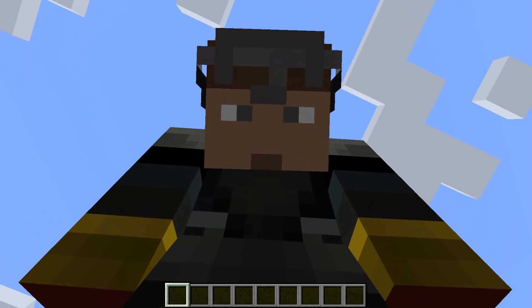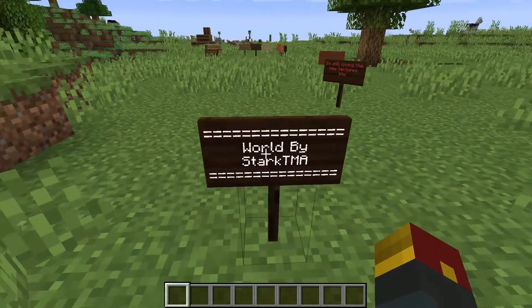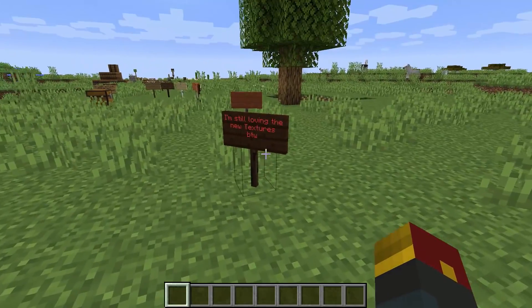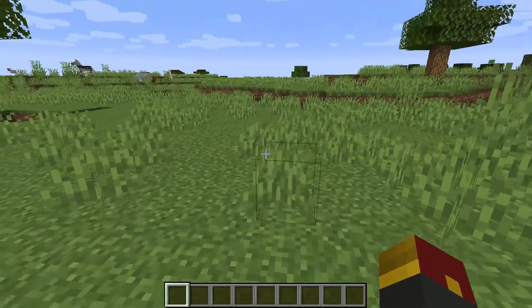All right, my friends, let's jump into this snapshot right away. First of all, this world that was put together for us today is courtesy of Stark teammate Yasa — you are the man, my dude. His link's going to be in the description. I'm still loving the new textures, by the way.